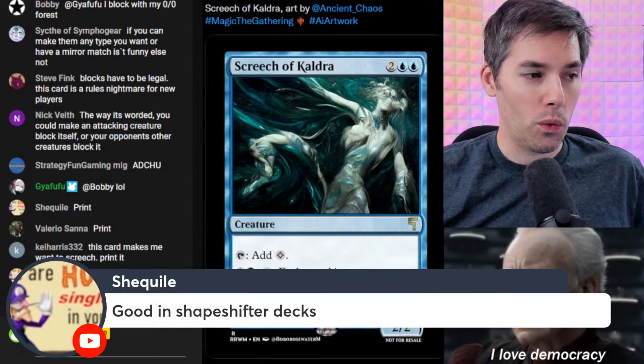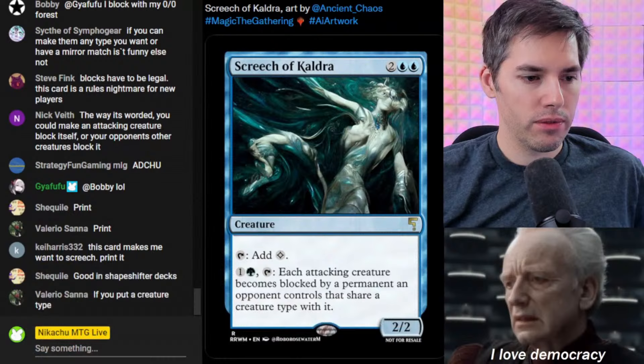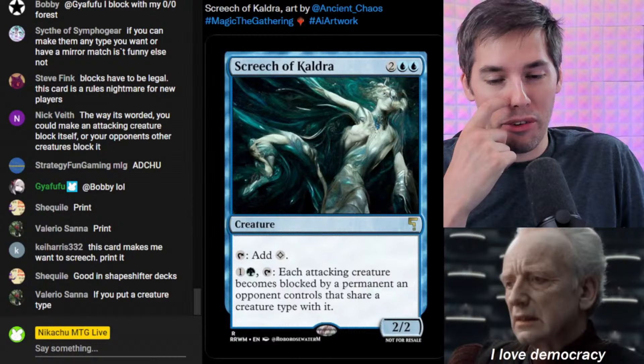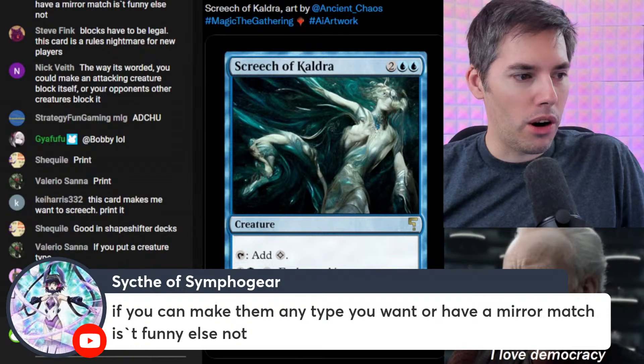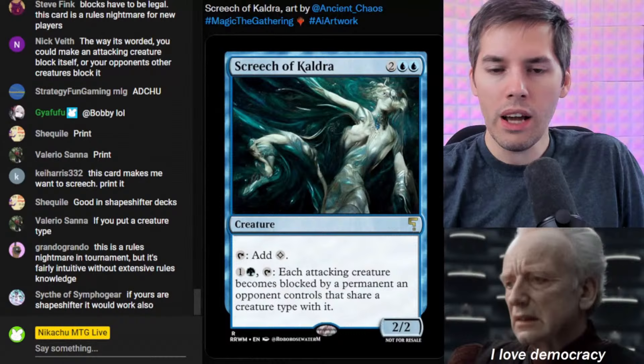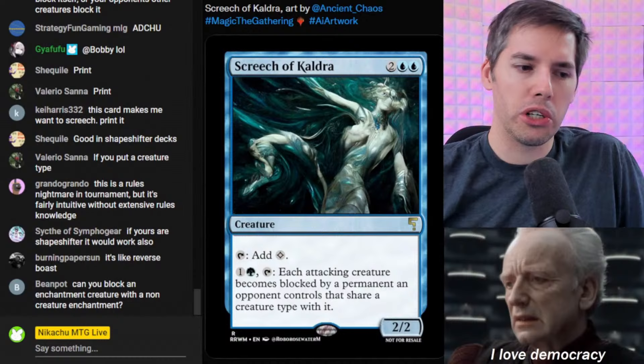Good in a shapeshifter deck. The way it's worded, you could make an attacking creature block itself, or your opponent's other creatures block it. I think the idea is to get your opponent's creatures to block it. If you can make them any type you want, or have a mirror match, it's funny. My thing is: if this thing's on the battlefield, why would you ever attack? You just have to only attack with creatures that nobody else shares a creature type with.